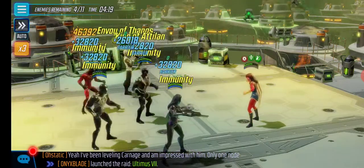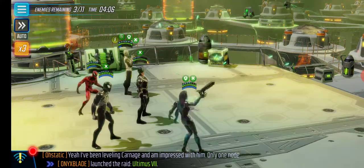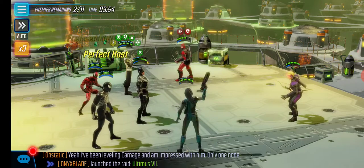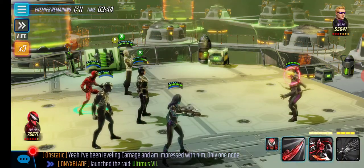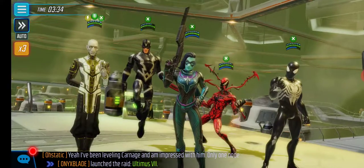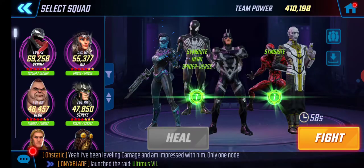Did you see what Carnage just did? The enemies are not going to be able to take any other turns. Carnage just went — and guess what, Carnage gets to go again. Now Symbiote Spider-Man goes, knocks her into red, gets more turn meter, and goes again. If we get him down into the red, Carnage goes again and knocks him into the red again for more turn meter, then Symbiote Spider-Man again. Finally someone else on our team takes a turn, but we knock them into red again — Carnage goes, Symbiote Spider-Man goes, then Black Bolt finishes them up. That's what's awesome about this squad.